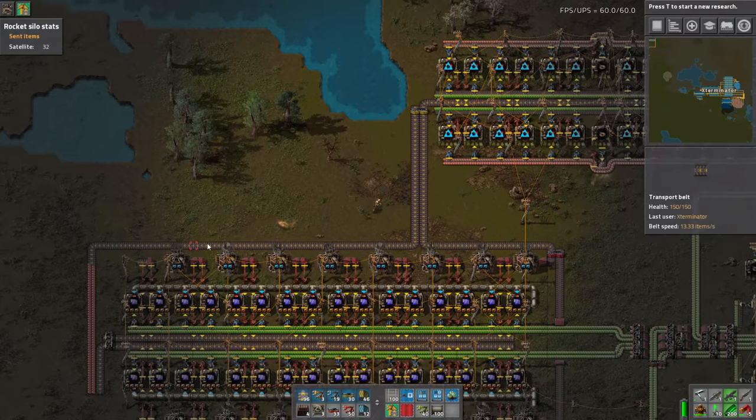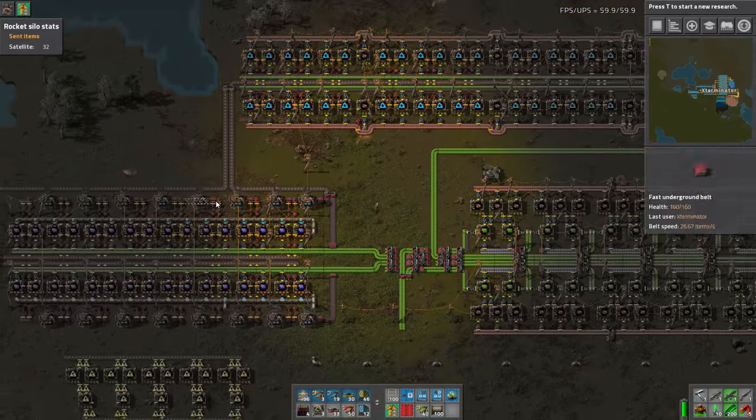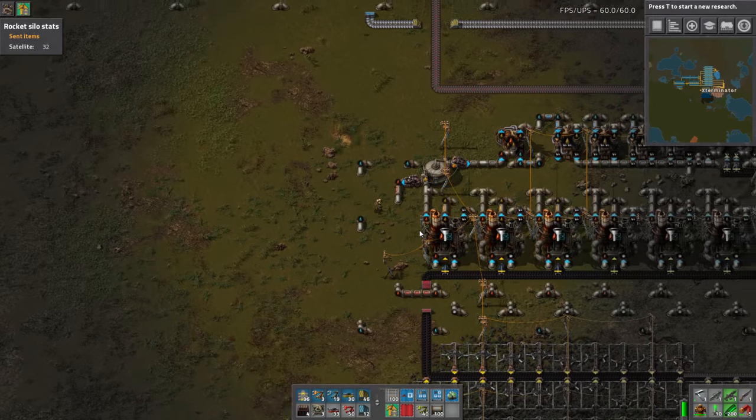Why did the splitter send all the reds this way? I mean this is a splitter, that's what this should have done. Am I just really dumb? And why is this turned off? I seriously like broke this already probably.